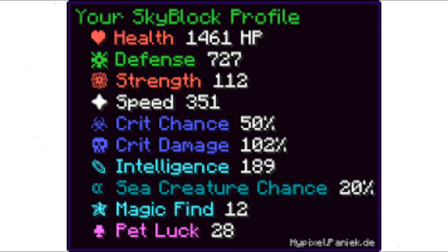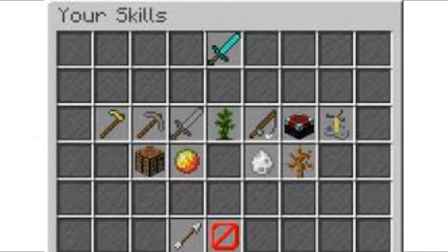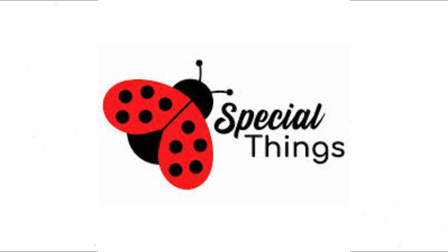For Statpocalypse, simple really — your stats are high. For the third and final perk, you will need to Fish, Forage, Mine, Combat, and Farm. You will receive special things.